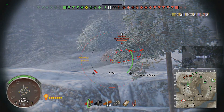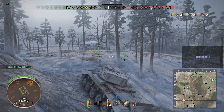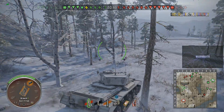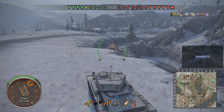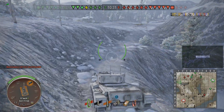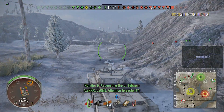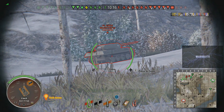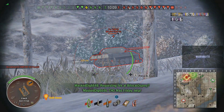The enemy mediums are pushing and it looks like the T29 has gone up and around with them. Mad Friday has just been damaged in the track by a Tiger, so he decides now is the time to move. From the minimap traces it looks like the Tiger fired from around G7-G8. The enemy team is engaging a light tank, heavy tank, and tank destroyer frontally, so this seems like a good time to come around behind them.